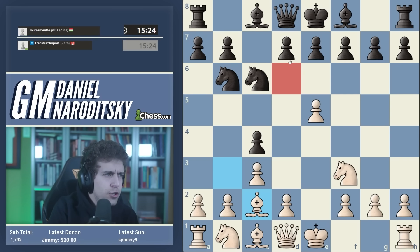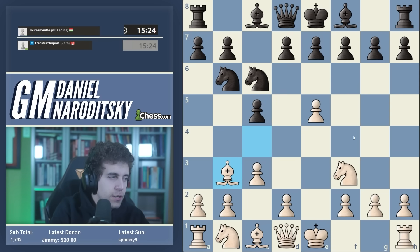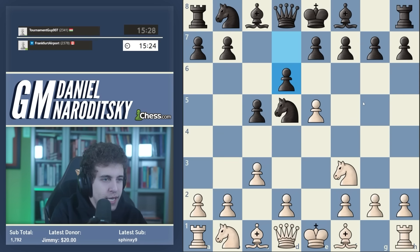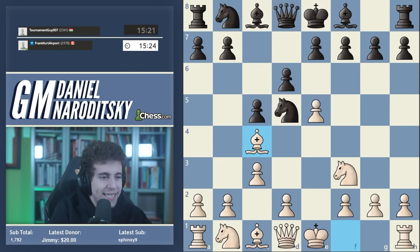I had an over-the-board game about a year ago against a Chinese GM - he played d6, takes, takes, castles, bishop g4, rook e1 - so this is another line you can explore on your own. White is quite a bit better there. Our opponent played a completely different line which is the immediate d6, and here a new idea has been found: the check on b5. It looks very superficial but contains a very deep idea - you're trying to provoke bishop d7 and then drop back to c4.